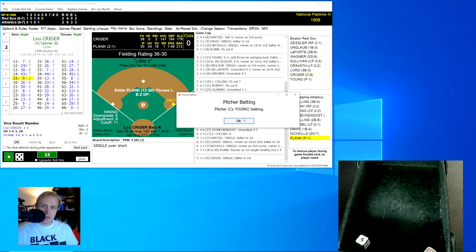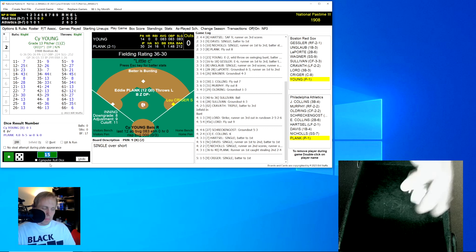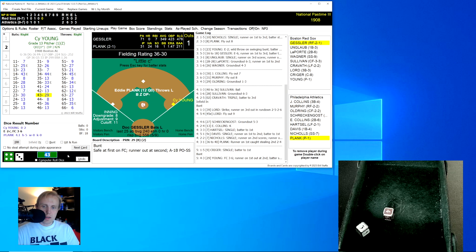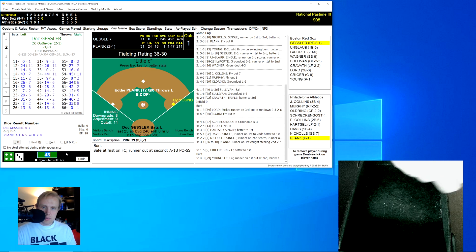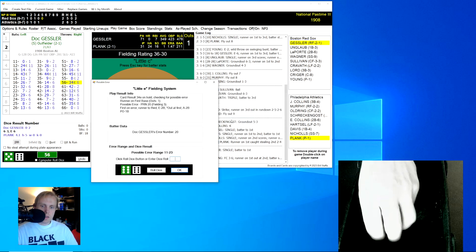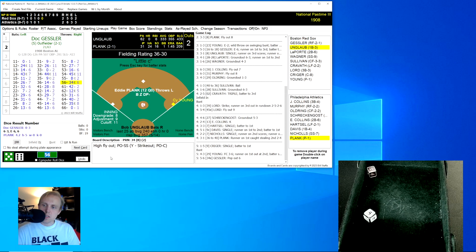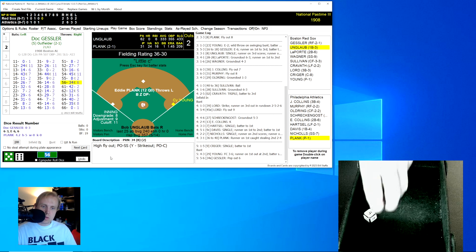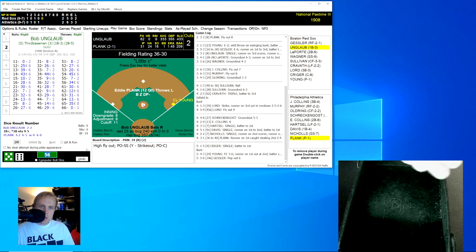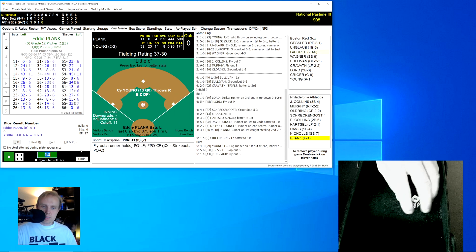We go to the top of the fifth. Lou Krieger rolls a 15 for a 9, gets the base hit. Cy Young is going to bunt — rolls a 43 for a 29, poor bunt to the right side, Davis throws to second and gets the lead runner out. Gessler rolls a 56 for a 34 — pop-up to shortstop Nichols for the second out. Bob Unglaub rolls a 14 for a 43, fly ball to center field, Oldring has that for the out.